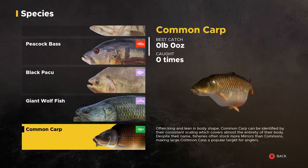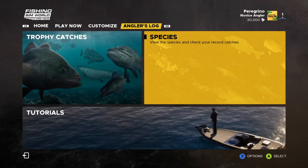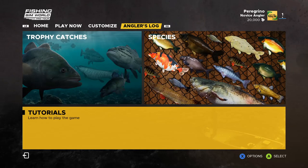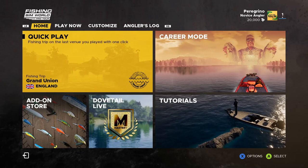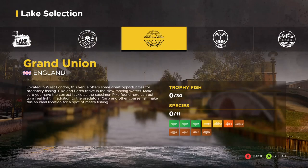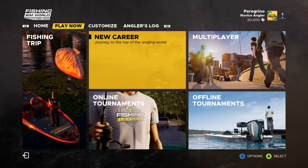The Species tab gives you an overview of what each fish looks like with the game's graphics. I wish it told you more about the types of lures they like and how to catch them, but I'll be making videos about that — what I think works and what's worked for me. There's also another way to access tutorials from here. So that's about it for the menu overview.